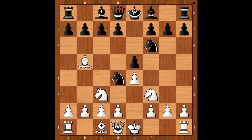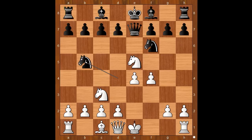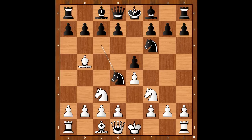Bishop to c4. If knight takes on e5, then queen to e7, and after f4, knight takes on b5, knight takes on b5, d6 — attacking the knight and targeting the pawn on e4. Back to our game: after knight to d4, we have bishop to c4.